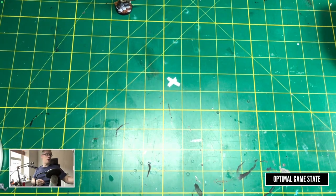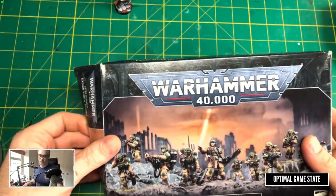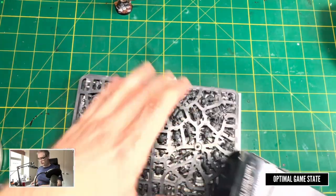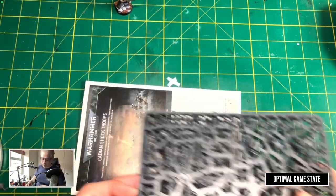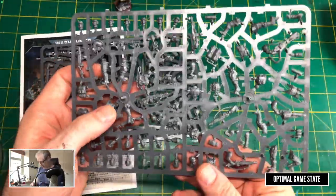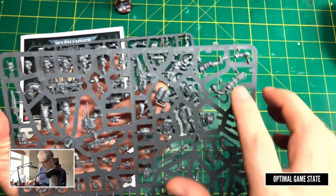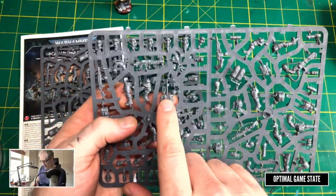We've got three boxes and what we're looking for here are elements that will match the operatives that we need. This is the main core — the group of 10. We've got lots of heads, lots of las pistols, all looking great. We do have some grenades and a grenade launcher — check — so that's one done. And there's a backpack for a flamethrower, and indeed there is the flamethrower, so check — that's another model. There's a comms kit, comms backpack, so that's going to be good.